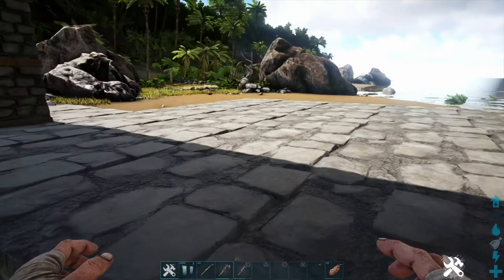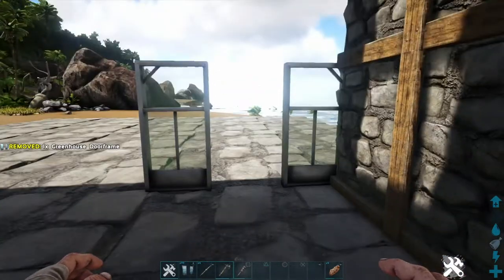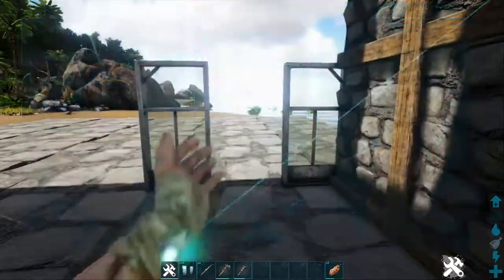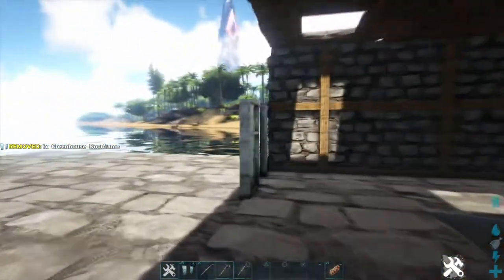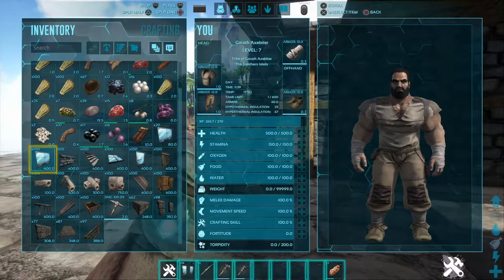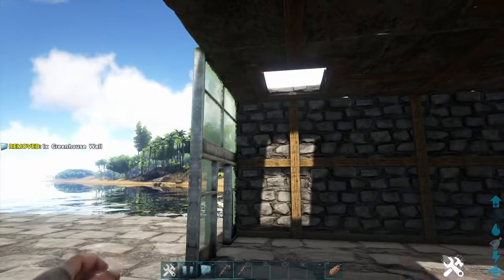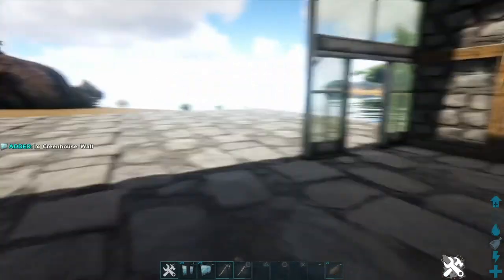Our greenhouse is such that we put a door there, and then the rest are going to be walls, apart from — we're also going to put a door there. Now we move on to the glass walls. The benefit of a greenhouse, if I place them in the right location, is that it gives you 300% growing speed and amount.